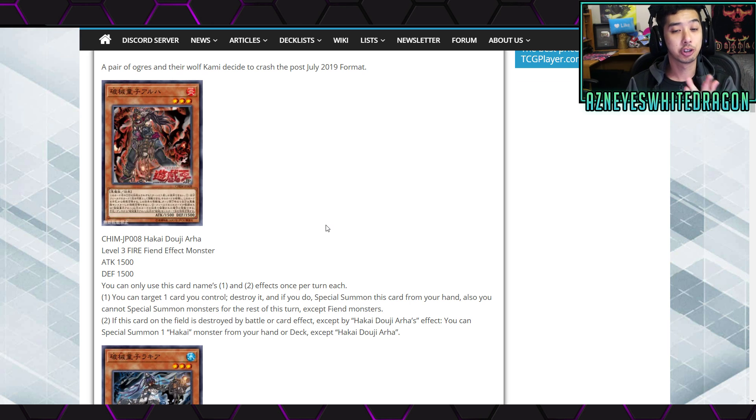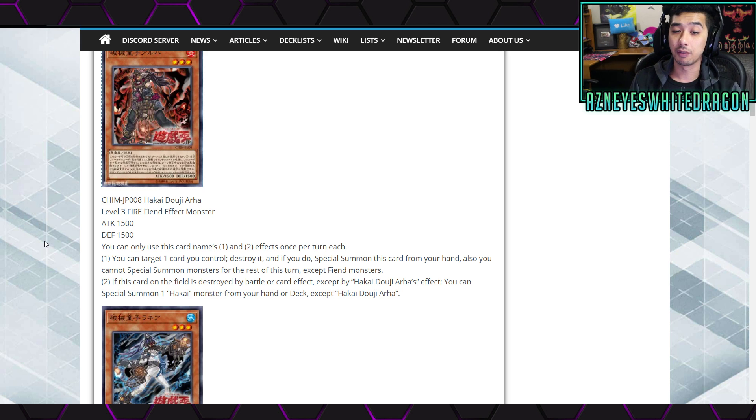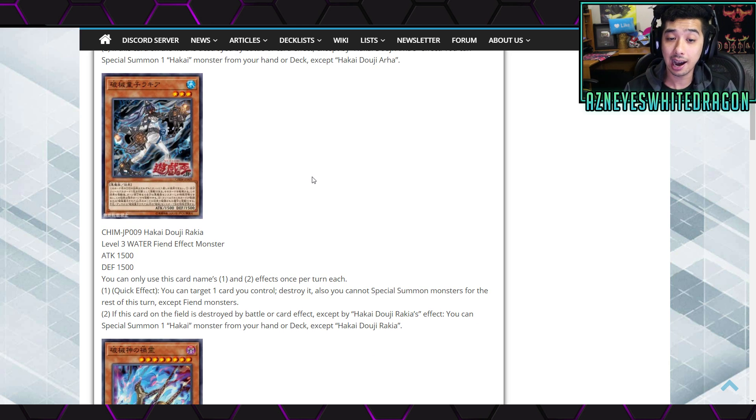The Hakai Doji Ara is a level 3 fire fiend effect monster with 1500 attack and defense points. You can only use this card's first and second effects once per turn each. The first effect lets you target one card you control, destroy it, and if you do, special summon this card from your hand - you cannot special summon monsters for the rest of the turn except fiend monsters. The second effect: if this card on the field is destroyed by battle or card effect except by its own, you can special summon another Hakai monster from your hand or deck except itself.